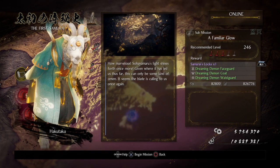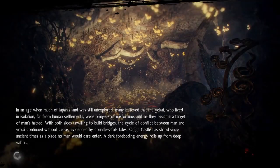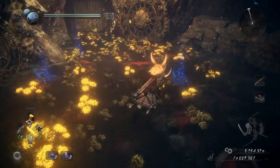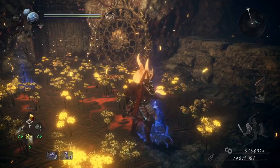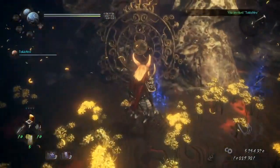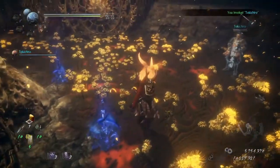How marvelous! Hayamaru's light shines forth once more — given where it has led us thus far, this can only be some kind of omen. It seems the blade is calling to us once again. Alright, let's go. We're back here in Onaga Castle for the final level of the DLC. Oh wait — Tokichiro? Welcome back, man.